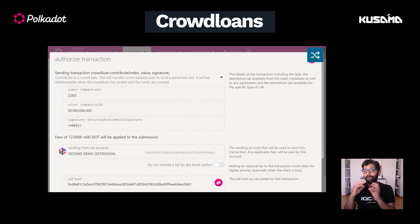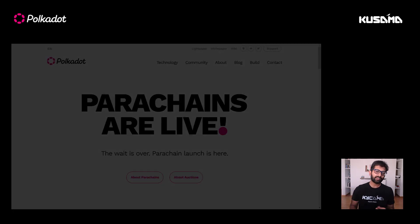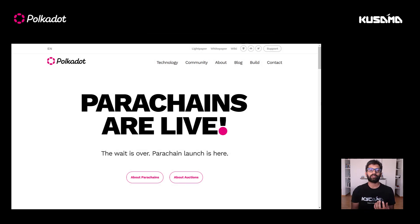The parachain teams do not have access to your funds. Those are locked on your behalf on the Polkadot network and are ready to be released after the lease expires. If the project requests contributions through their website or a third-party website, thoroughly read the terms and conditions and understand how your contributions are being contributed to the crowd loan. Reach out to the respective projects with any further questions you may have. In summary, Polkadot offers a fair and open auction mechanism for blockchains to become parachains and provides crowd loan functionality for the community to support blockchain projects in bidding for their auctions.